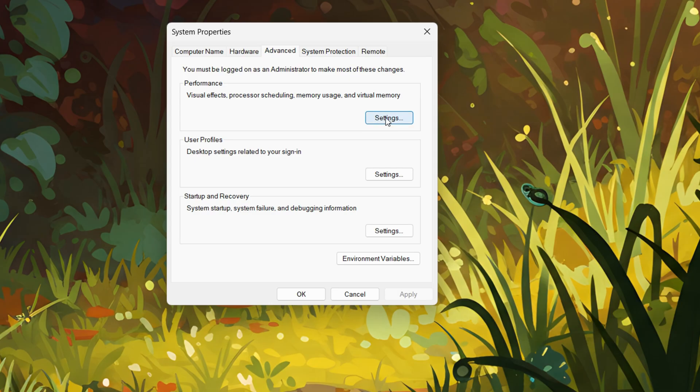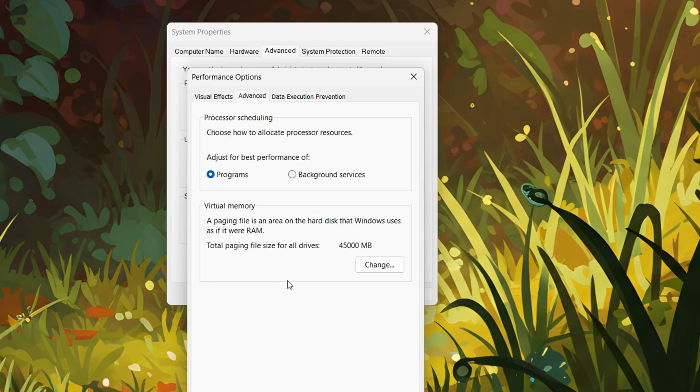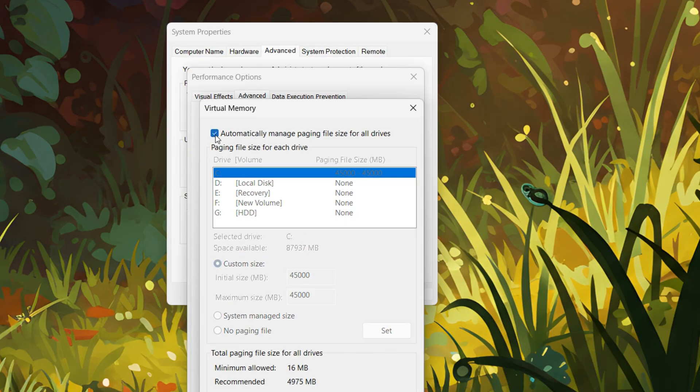Now let's dive into some Windows optimization tips. First, we'll configure Virtual Memory. Uncheck 'Automatically manage paging file size for all drives' — this gives you manual control over how your system handles memory. Then select your C drive and choose Custom Size. Set both the initial size and maximum size to 30,000 megabytes. This creates a fixed size paging file, which can lead to more stable performance by preventing Windows from constantly resizing it.